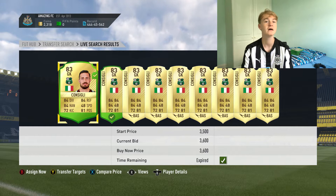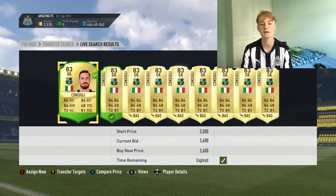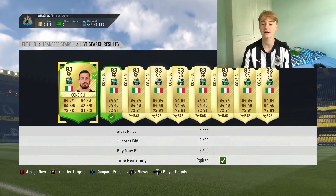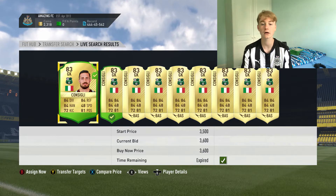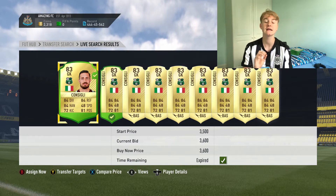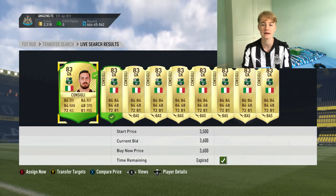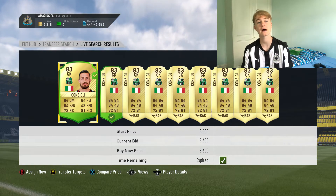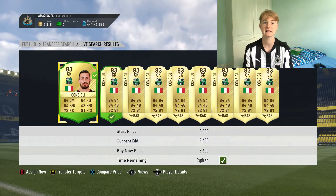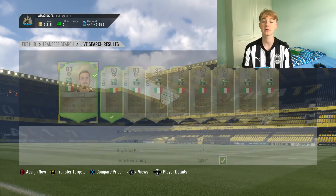So guys, just be looking at all the 83-rated cards like Giavinco and similar ones — just be buying them for about 3.5k to 4k. They're all going to go up to about 5.5k when the 30s winner SBC comes up. In the first hour, sell these on — they'll be going for about 5.5k. Just wait for the first hour of the new 30s SBC, because people obviously need 83 and 84-rated cards for whichever one it is.